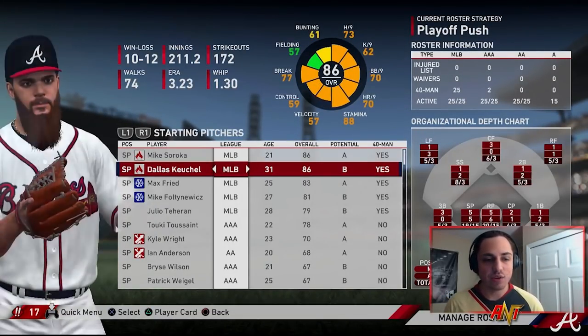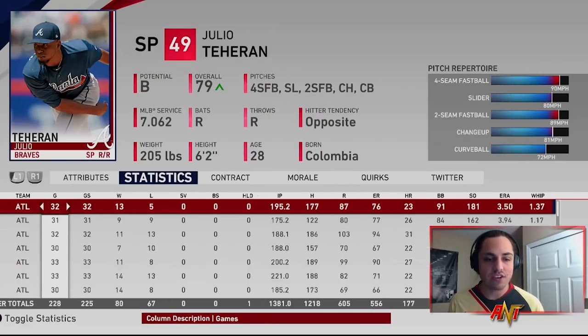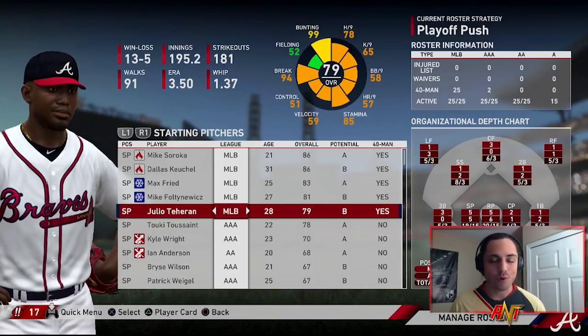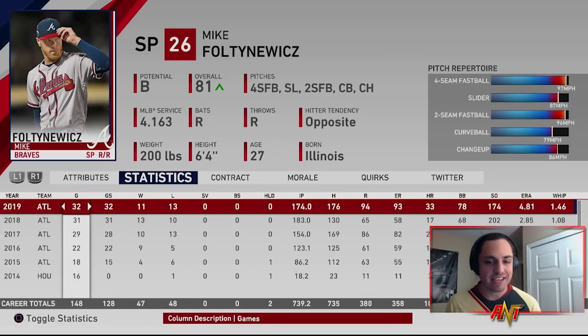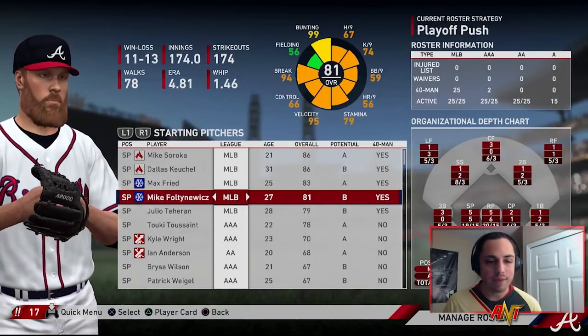We have Soroka, Keuchel, Freed, Foltenewicz, and Tehran. I know Tehran is actually a free agent now in real life. He's not a terrible pitcher for like a four or five in a sim, so we might bring him back. We have Touki Toussaint, Kyle Wright, and Ian Anderson as well. Foltenewicz in real life just can't get it together, and in franchise doesn't really do the same, so we might try to move him.